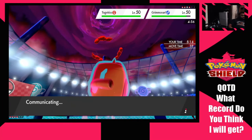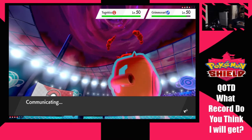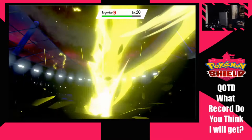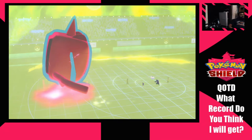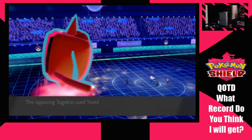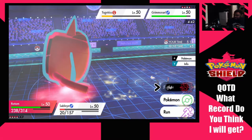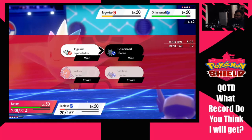Max Lightning hits Togekiss for a lot, and I'm going to Wisp the Grimmsnarl. They didn't Dynamax. I forgot I can't use Prankster on Dark-types — everybody forgets that at some point. I'm doing some A1 plays right here, even if a lot of what I'm doing is on accident. Not that I'm wasting the turn — I knew my Rotom was going to go off-speed so I just had to kind of waste the turn on purpose. Y'all saw that — there was absolutely no other reason I did that.